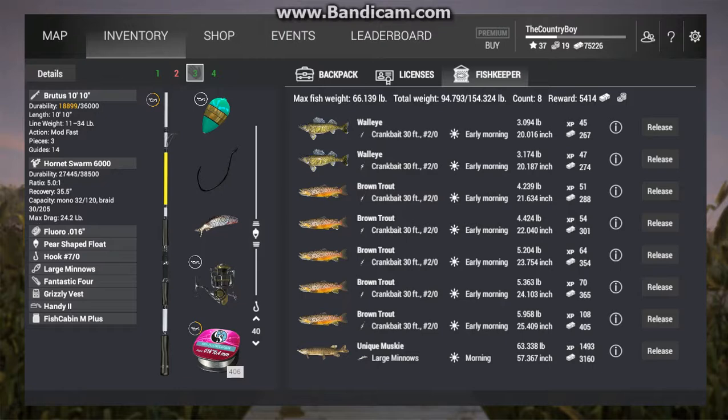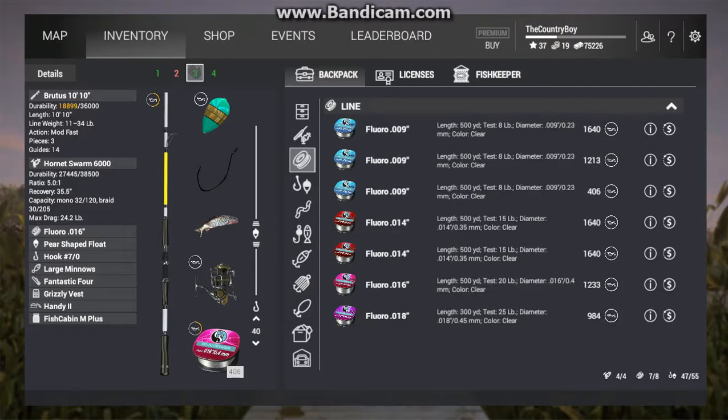I'm using the Brutus 10-foot 10-inch, the Hornet Swarm 6000, and the Floral Row 0.16. You're going to want a six to seven ought hook on this — I personally prefer a seven ought, but you can also go up to eight ought.